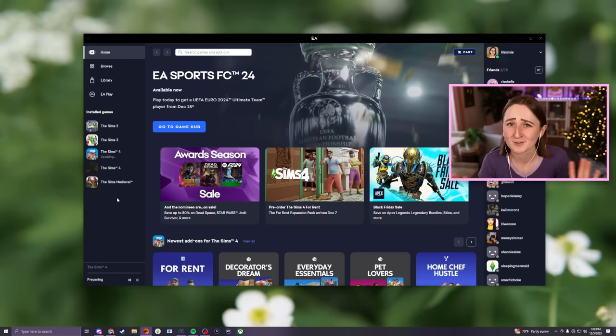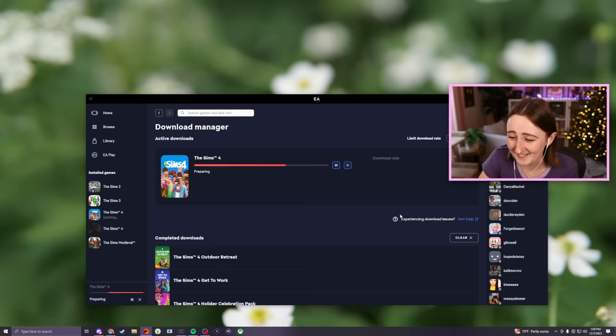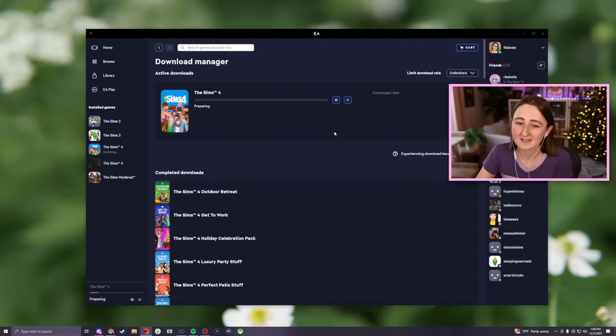My name's just LilSimzy on Twitch, it's very easy to find. So if you're interested in watching some For Rent gameplay, I will be live on Twitch tonight playing it — and for some reason, my update is not installing. It's not made any progress this whole time. It says 'experiencing download issues?' Yeah, I think probably most people are because this is the EA app.